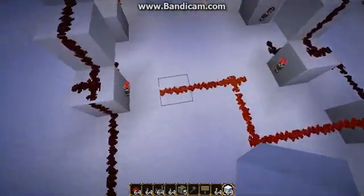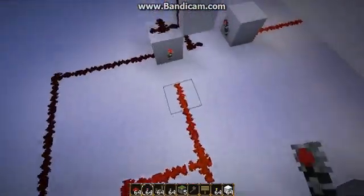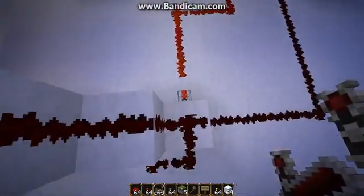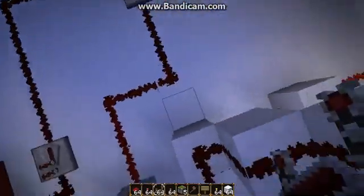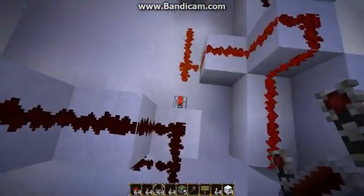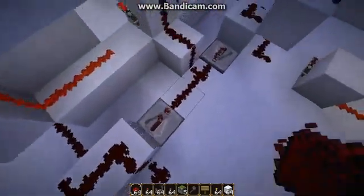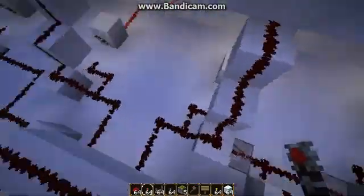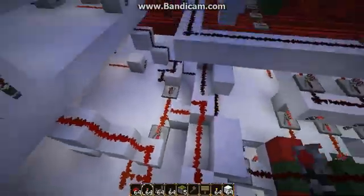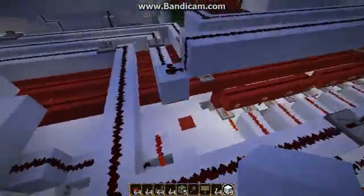I think I've done this backwards. I can fix this by changing all these torches to repeaters, I'm pretty sure. There we go. So now, since it is zero, if I send power to any single one of these, then that torch should turn off. Good. So this is working just like I want.